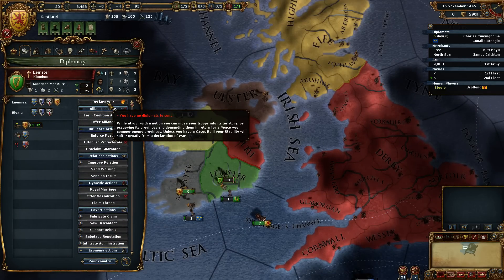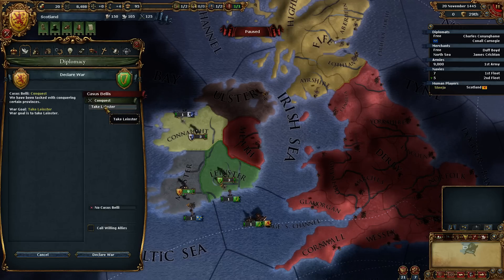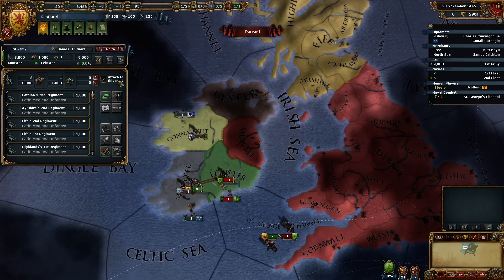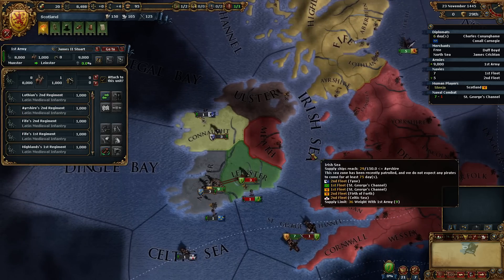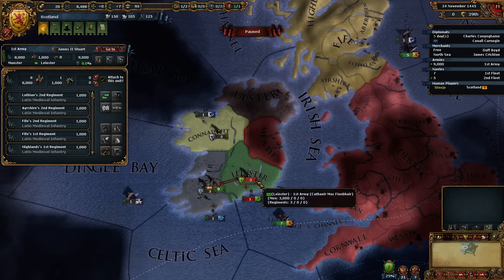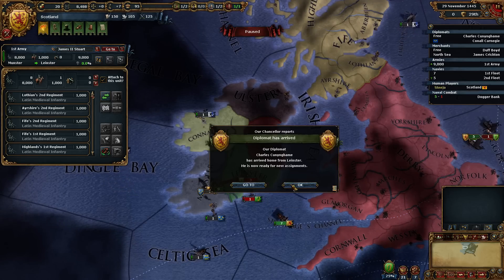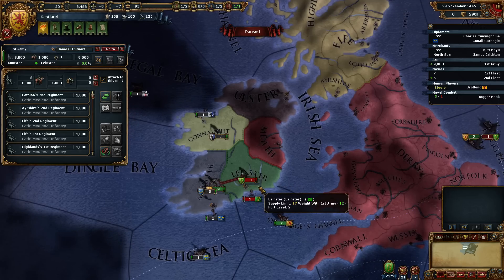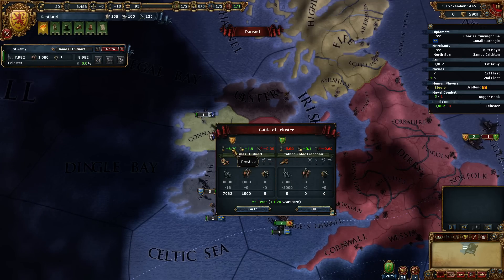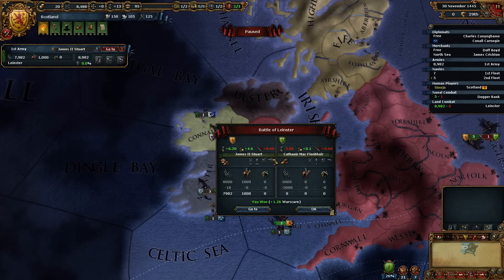This is Scotland the warmongering scumbag — that's what we do at the start, we just warmonger like hell. So we go and take Leinster. As you can see, the guy's got no morale at all — he wasn't expecting it. Forgot to unpause. Boom! Extra 6.2 prestige — it's normally 5, but we've rivaled him so it's 6.2. Gained some army tradition. What we do now is we detach a siege using D and move away.